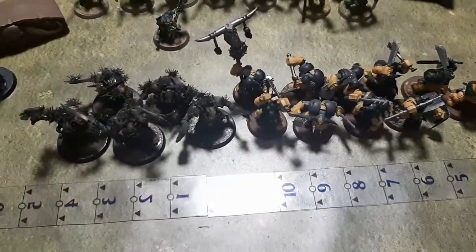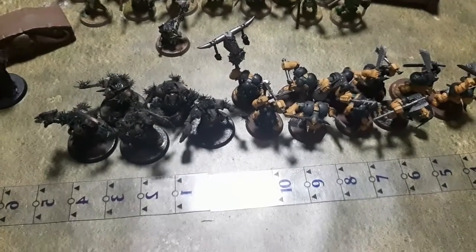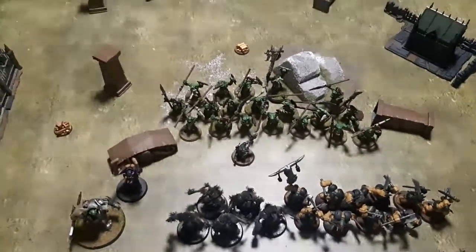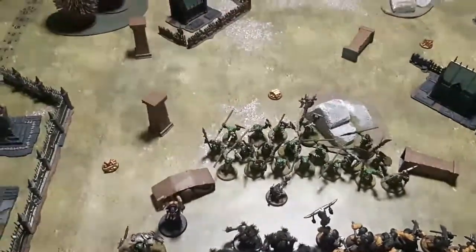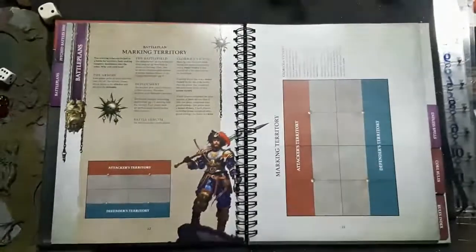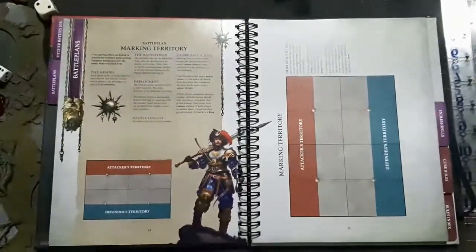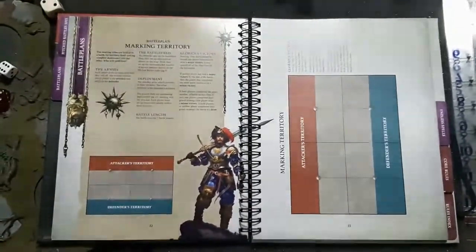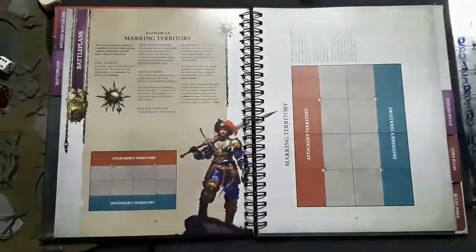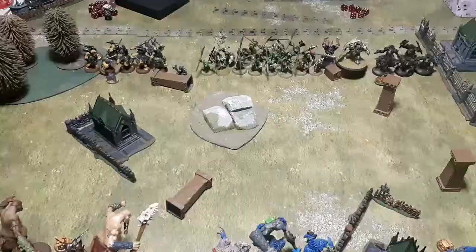The Ironjawz battalion is specific in the book — they've got their own battalions, so these can get All-Out Attack or Unleash Hell for free. We'll be back when deployed and objectives are down. We're playing Marking Territories, which we've rolled up — it's favoring Taylor, I think, because he's got one more choice.